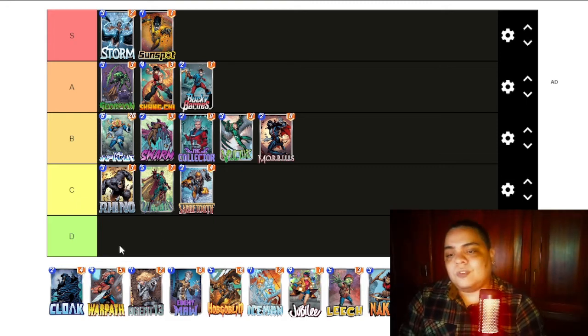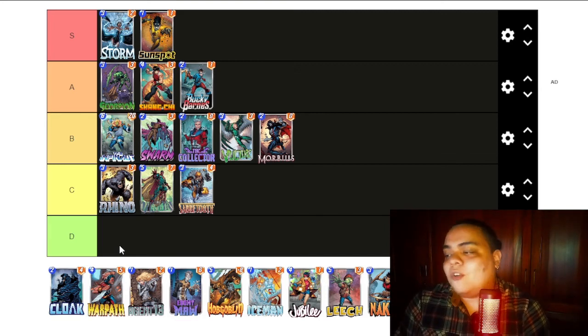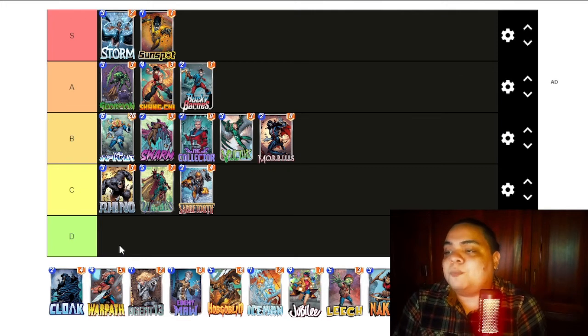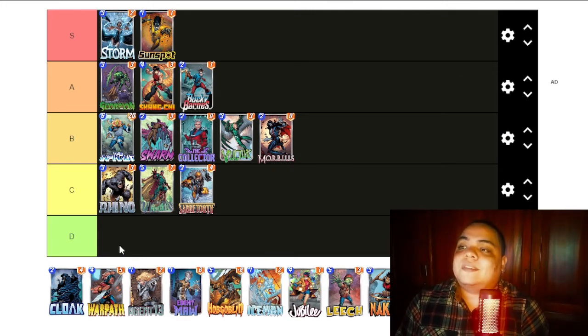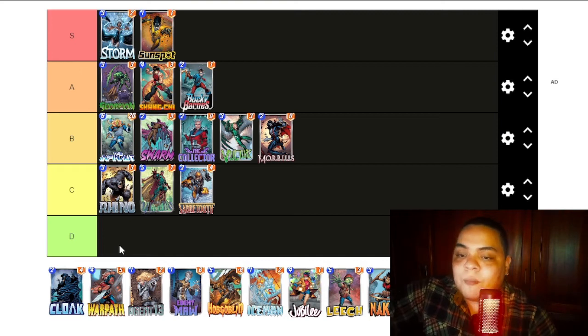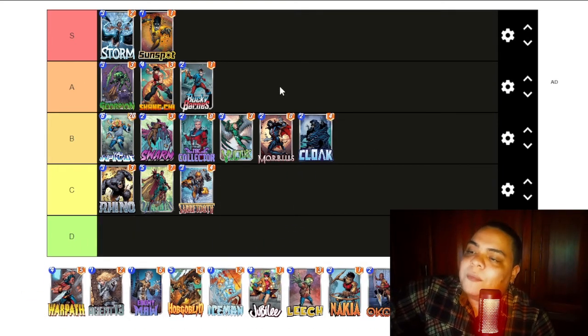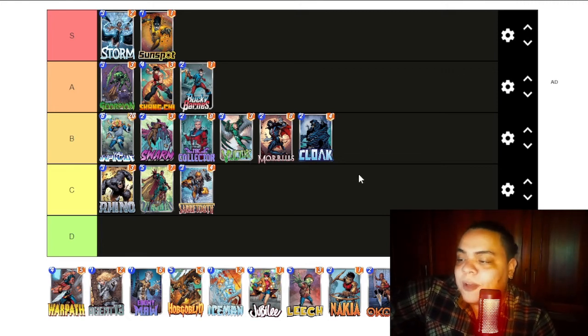Now we have Cloak. Cloak is a card with a strong ability but really only sees play in the movement deck, and that deck isn't as strong. But in that deck Cloak is one of the better cards, and I believe it could potentially someday appear in another deck that isn't the movement archetype because the ability is pretty cool. So I will place Cloak in B tier because it offers some cool opportunities with movement.